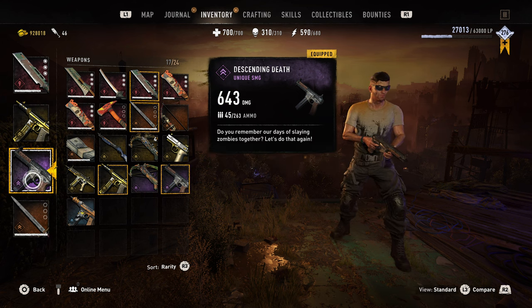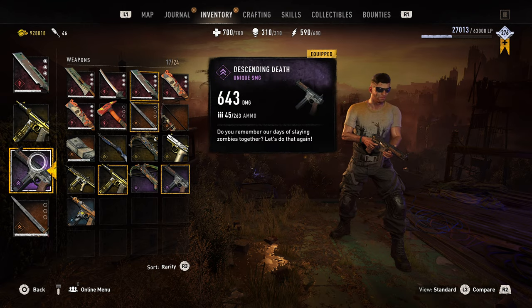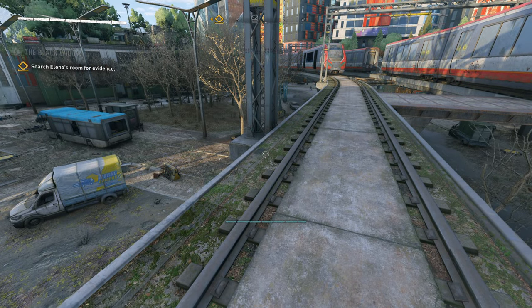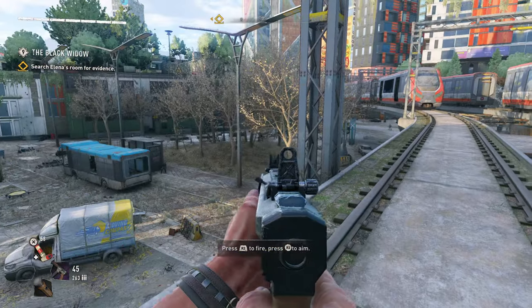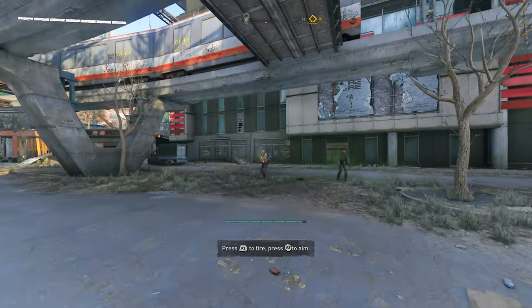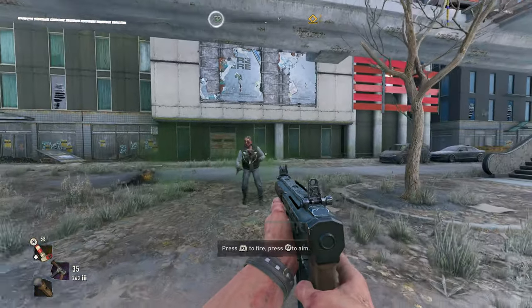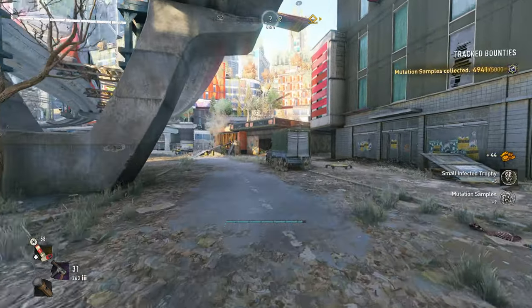Now the Descending Death SMG has ten more bullets than the Golden SMG, but the damage is less, which is kinda disappointing. If one of the requirements to get this bundle involves completing the game, they should give you something better than what you could already get. The extra bullets don't really make up for the lower damage, so it's not really worth using over the Golden SMG.